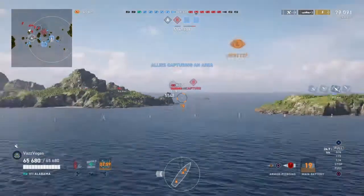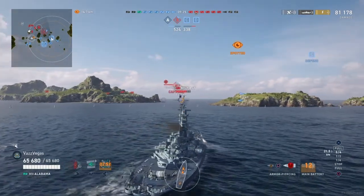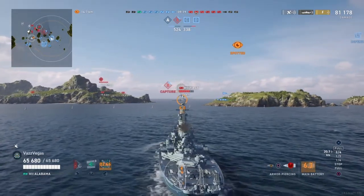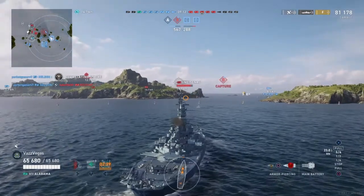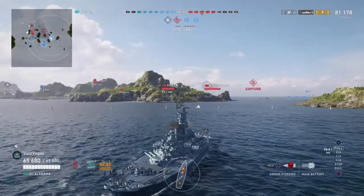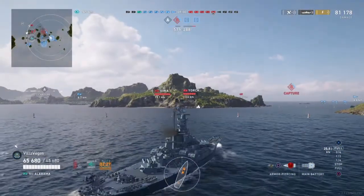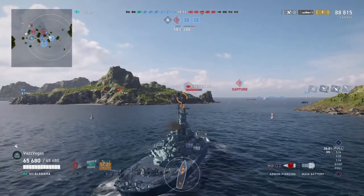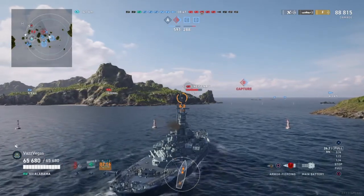Our next target looks like it's going to be Belfast, so we take a shot at him. The guns on this Alabama are sure accurate — we got four hits on that Belfast, but he was flat broadside to us so they're all overpens, unfortunately. Maybe the next shot he'll be at a bit of an angle and we'll get better results. But then our friendly Nelson just absolutely deletes him — oh my goodness, it is an absolute bloodbath over in that area of the map. Unfortunately we don't get a whole lot of kills in this game — we usually end up doing a whole bunch of damage only for one of our teammates to finish the ship off.